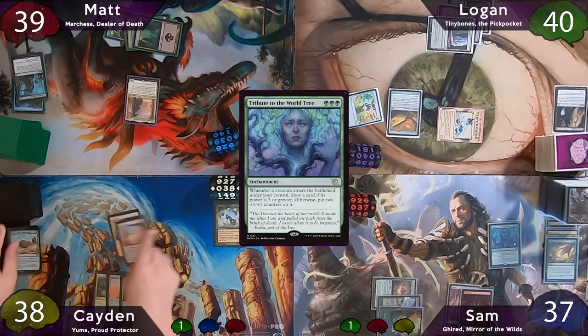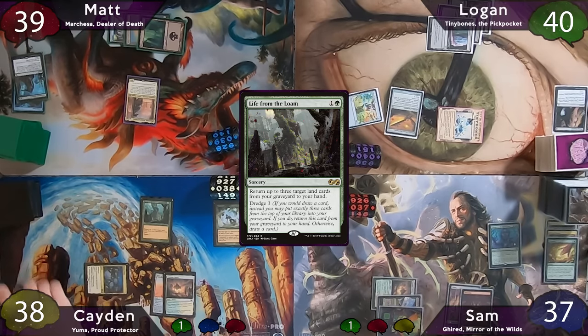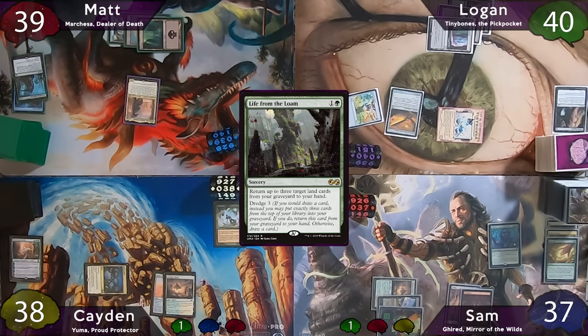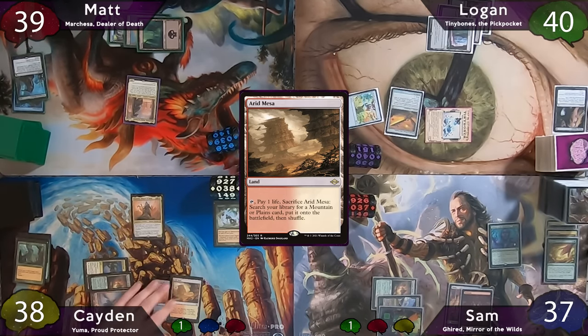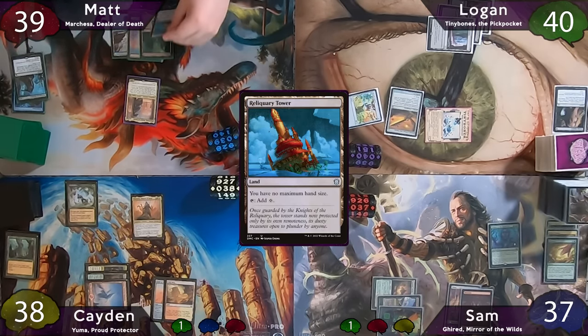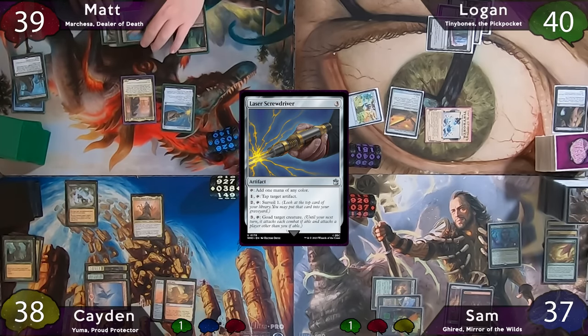Caden dredges Life from the Loam again, this time hitting Arid Mesa, Felidar Retreat, and Mina and Den. He casts Life from the Loam getting Arid Mesa and the two basics. He plays a snow mountain, and with a green floating from his Lotus Field, taps for an additional 2 to cast Hazezan. He plays Arid Mesa as his second land drop and passes. Matt plays a Reliquary Tower and casts Laser Screwdriver, then passes to Logan.